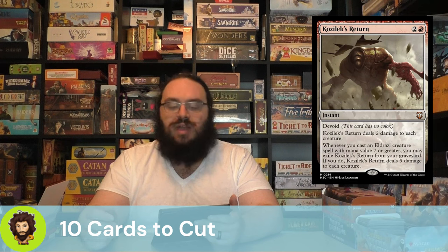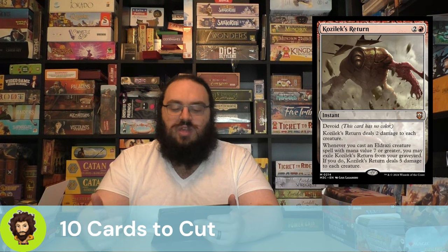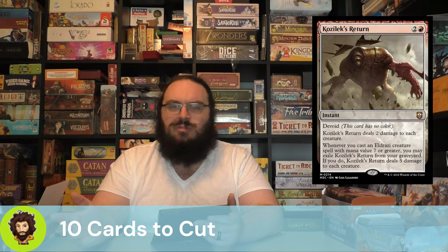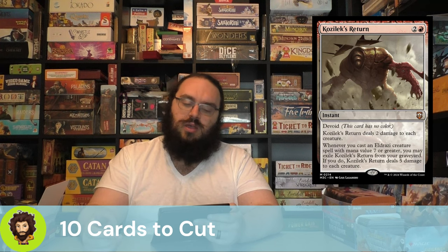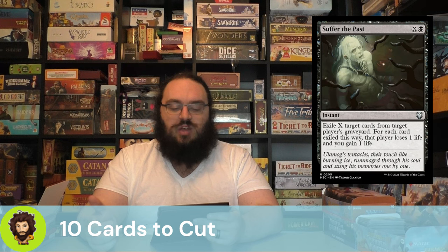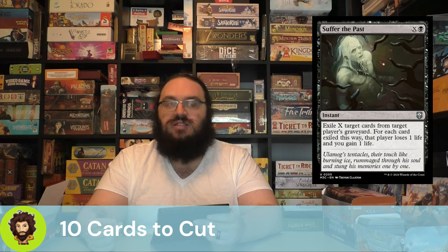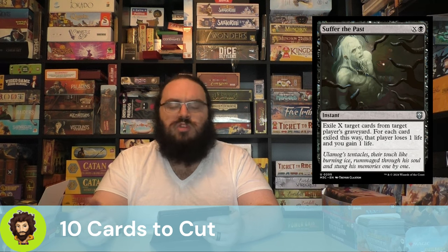Kozilek's Return is a three-mana instant that deals two damage to each creature, with a graveyard trigger to deal five damage to each creature when you cast a seven-or-greater Eldrazi. Three mana for two damage to every creature could hit token decks, but we can do better. Suffer the Past is an X-and-black instant that exiles X cards from a player's graveyard, draining them and gaining you life — decent in Aristocrats, but not what this deck is trying to do.